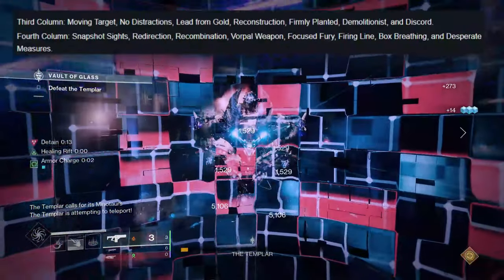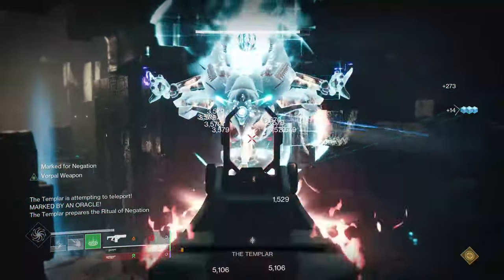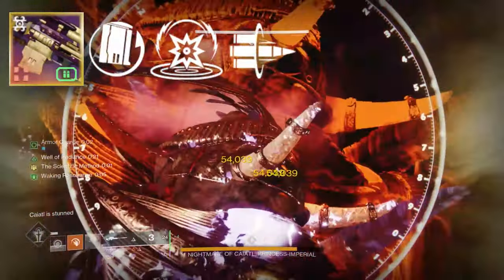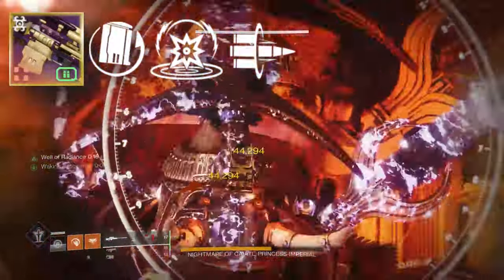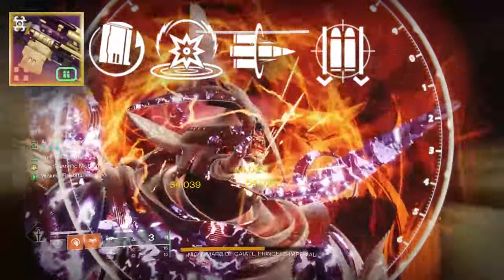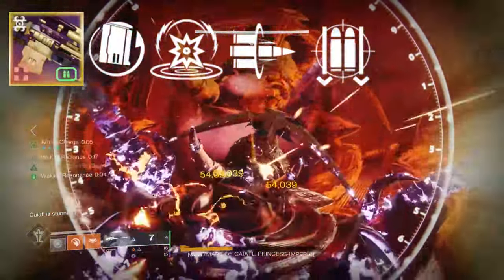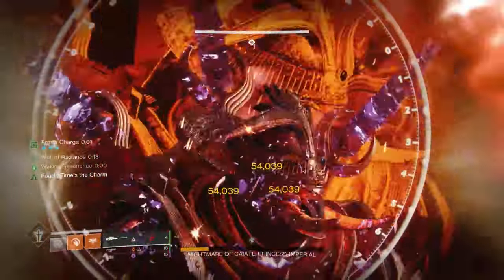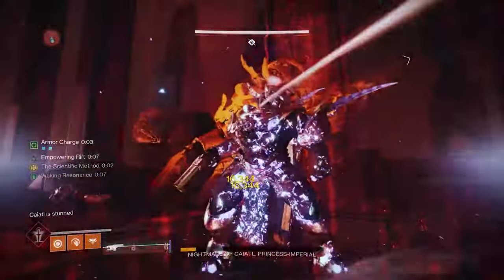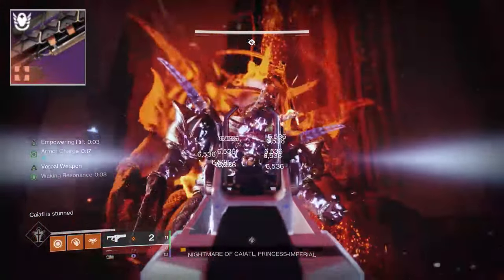For sniper rifles, they're reissuing the Succession with Into the Light. In the kinetic slot I like the Supremacy with Rewind Rounds and Kinetic Tremors, which also has Bait and Switch in the fourth column. It also has a fun infinite-shooting roll with Rewind Rounds and Fourth Time's Charm — more of a gimmick but some niche uses. Definitely recommend getting the Supremacy pattern. For energy snipers, generally look for a rapid-fire frame — the Ikelos sniper pairs really well with Apex.